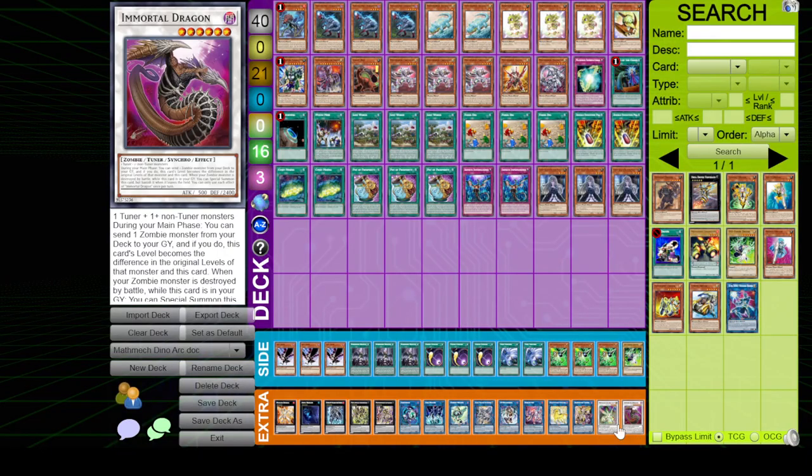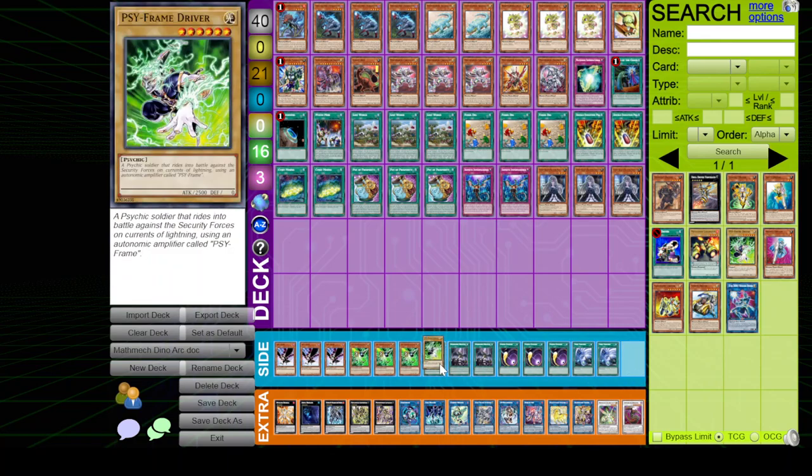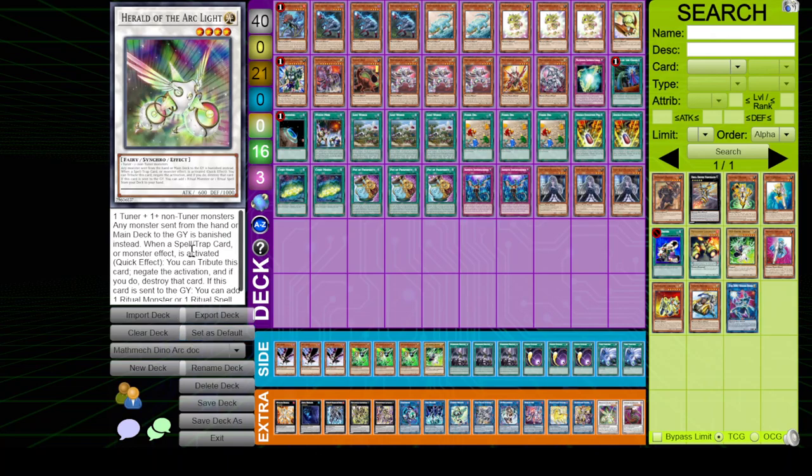The standard dino two-card combo gets you to the board I just showed, which is a really strong board. Most of this is made by my friend - I'll shout them out in the description. This deck isn't great into tier element right now - actually that's a bit of an overstatement, it's all right into tier element, especially since you set up Herald of Arc Light and your opponents are banishing all their stuff.